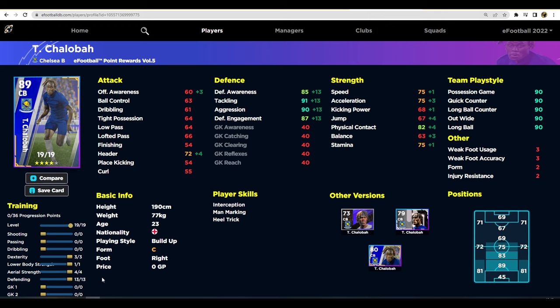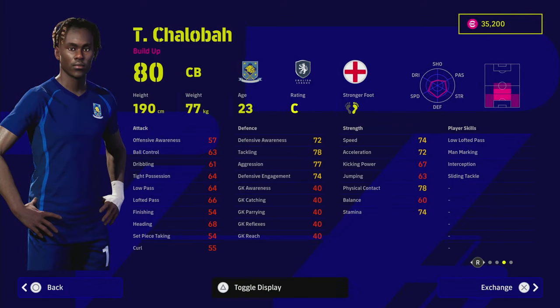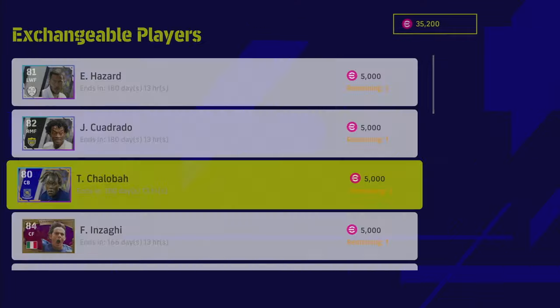We'll still have the physical contact, the headers, all that sort of stuff. There are so many center backs I could recommend above him — for example, Kim Min-jae from Napoli. He has build-up play, he's under 50,000 GP, same height, similar speed and acceleration, and he has interception. He's on form this week as well. Chalaba is a good player, but getting him for free is more suited for newcomers to the game.